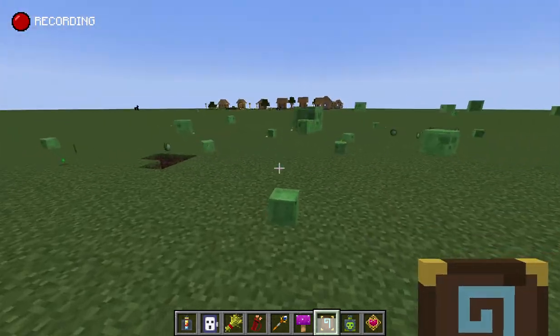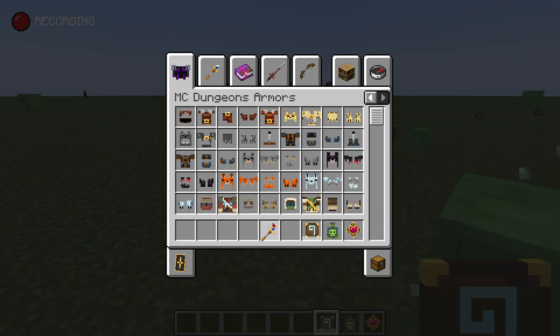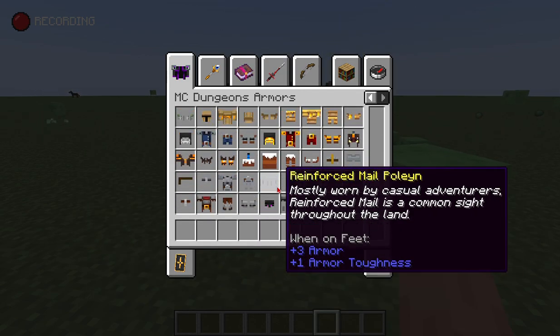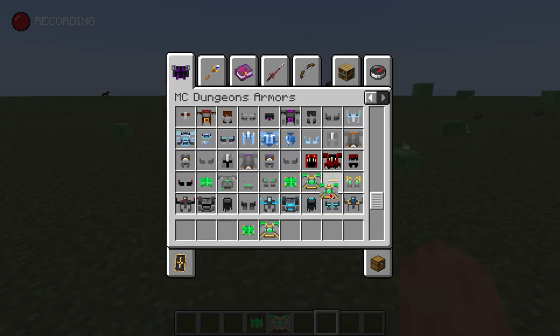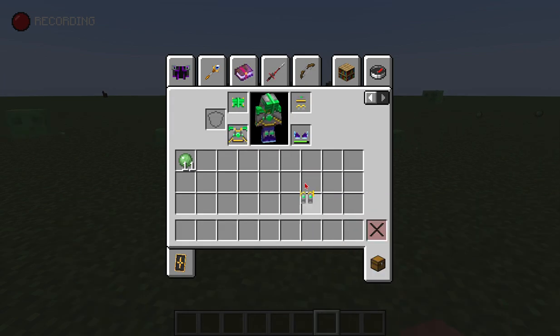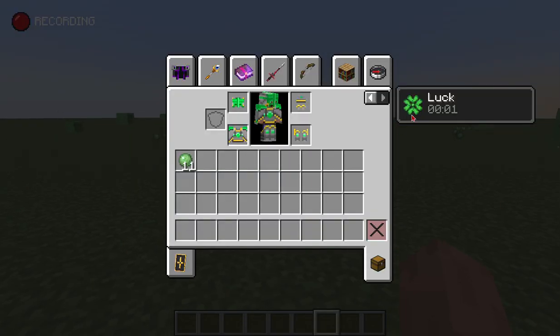This armor is actually giving you haste which I think is really cool. I'm thinking of something that gives you a cool effect. Oh, this armor does give you haste — I don't even know if that's in the base game. If I swap it out — done! Now I have infinite luck. Comment down below: what does luck actually do? I have no idea.